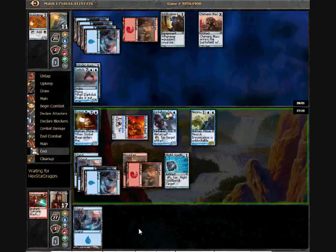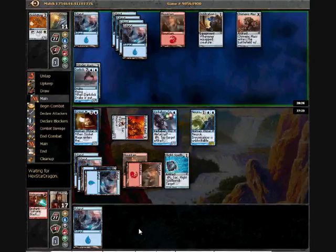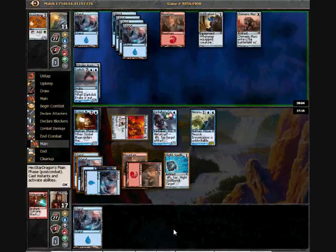He's really under the cosh now. He took a really big life swing last time. Obviously he can animate his mass and attack me with it, but I don't need to block or anything. Invisimancer's going to take some small chunks out of his life. I guess he might start attacking me but it doesn't look like he has too much.